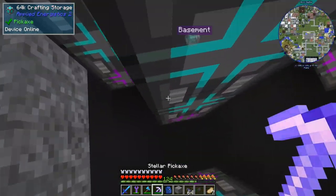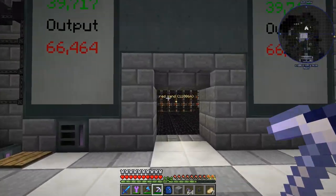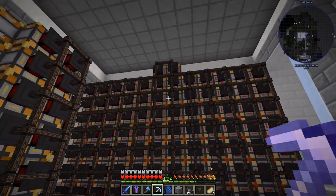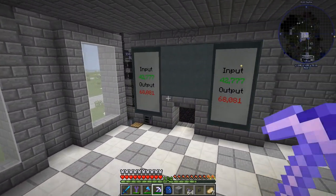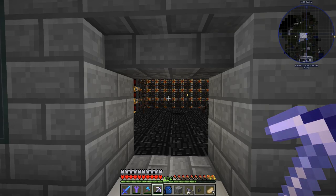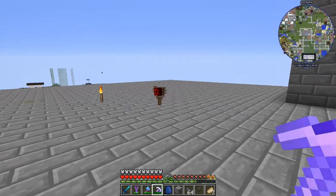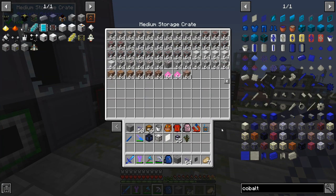The only thing is we really need to set up a place to treat all these materials. I think that should be next episode. The only thing is I do hope that our power situation is going to be enough — which it should be because we've got 1,720,000 RF per tick. It should be fine, though I do know the other things are going to take quite some power. Guys, I'm pretty happy — I got what I wanted for this episode.